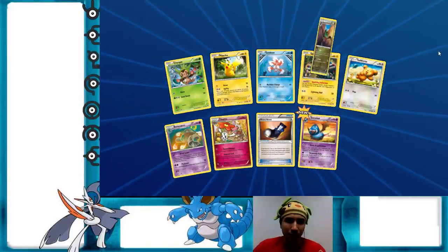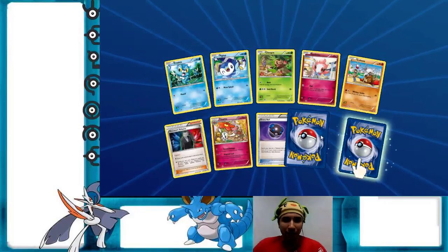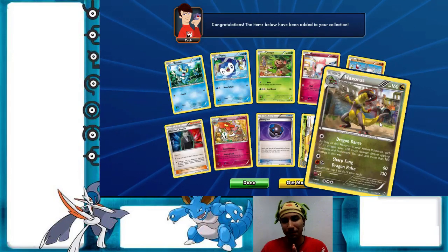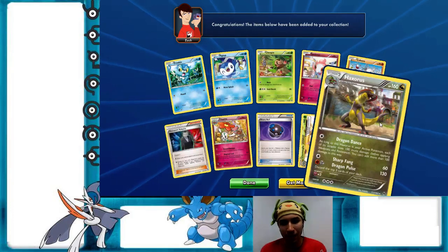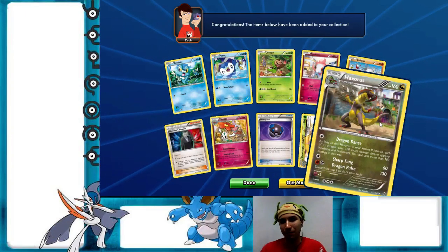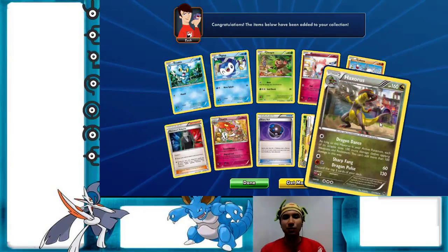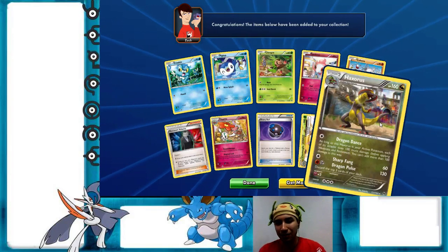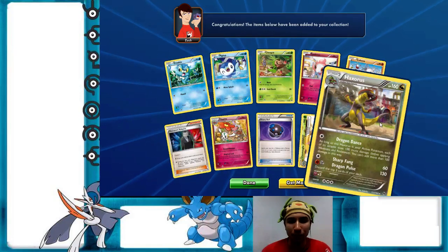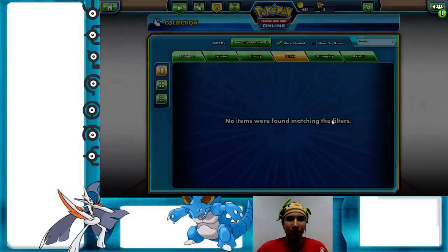Okay, anything good? Reverse holo Swoobat — okay. I think this is the last pack. We have another Chesnaught BREAK, and a Haxorus — another card I don't have in real life but want to build a deck out of. Dragon Dance: as long as Haxorus is your active Pokémon, each of its attacks does 100 more damage — you can't add more than 100 this way. So if I'm ruling this correctly, as long as your opponent doesn't Lysandre your Pokémon up or play Escape Rope, you can do 230 damage for two energies. This is ridiculous — two energies for 230, you can one-shot most Mega Evolution Pokémon. I really want to build a deck out of this Haxorus!